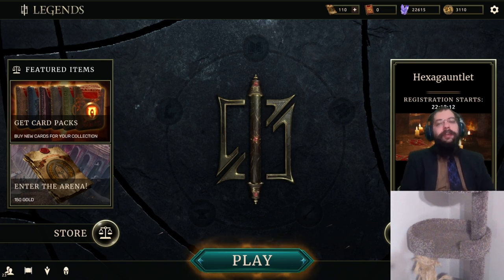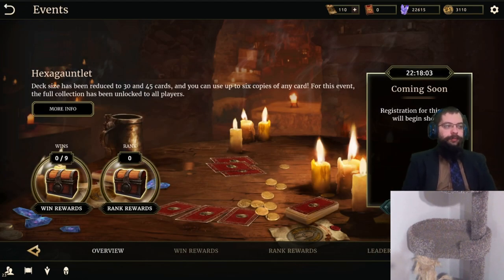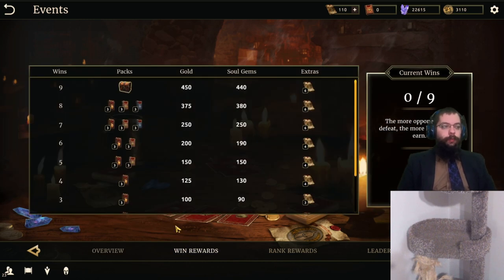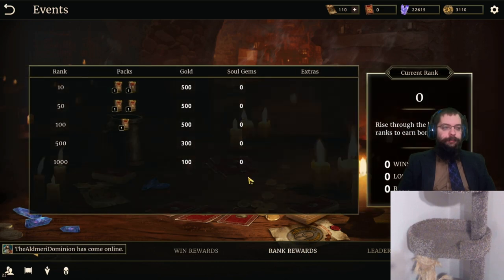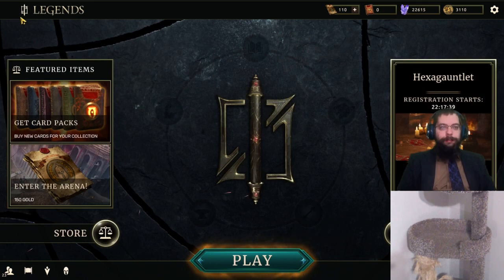First thing, there's Hexa Gauntlet. Deck size has been set to 30 or 45 cards for two-color and three-color respectively. Use up to six copies of any card, and you have the full collection. I think this is the third time we've done this Gauntlet. Win rewards are packs, so nothing overly useful here. So if you need to skip one because you need to conserve tickets, this is the one to skip.